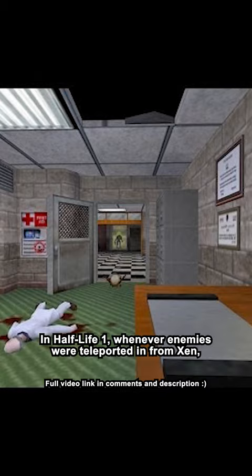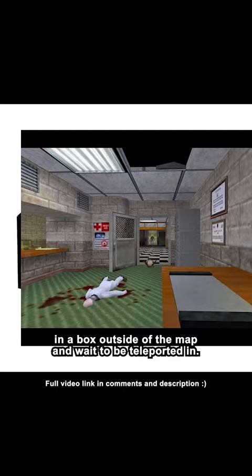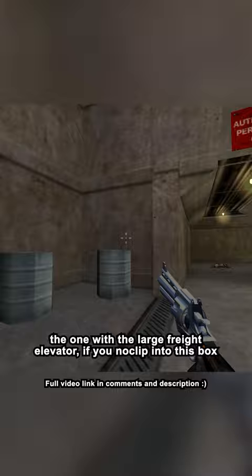In Half-Life 1, whenever enemies were teleported in from Xen, they would be placed in a box outside of the map and wait to be teleported in. In the map C1A1C — the one with the large freight elevator — if you noclip into this box and turn on your flashlight, you will find the Box of Gaben. This is also, I'm pretty sure, the only time this texture is ever seen in Half-Life.